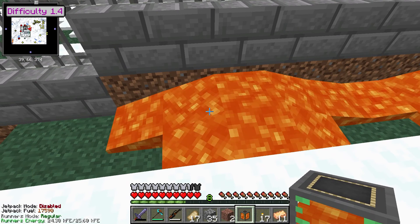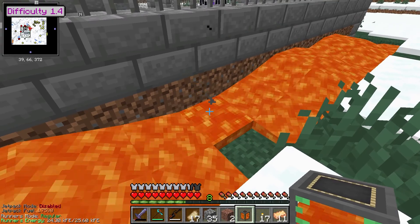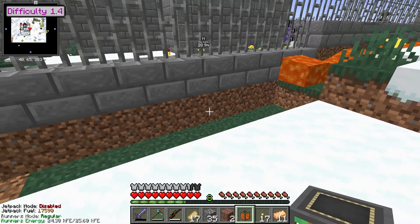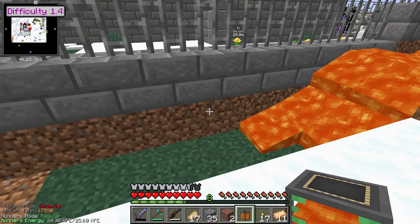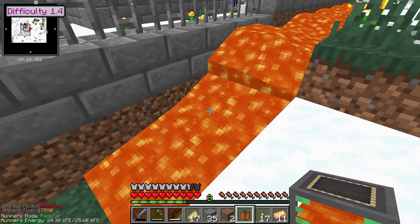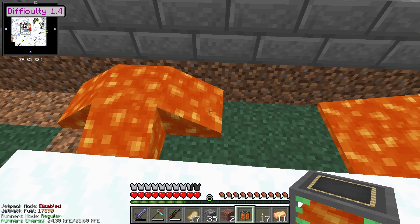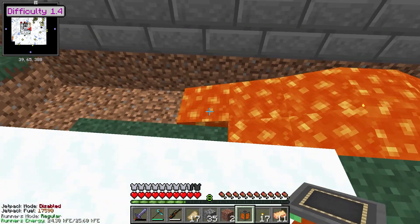How far does lava flow again? Well you better start getting an idea. Let me check - so that's like a source block technically, so it's one, two, three. So it flows three blocks. One, two, three - check. Yeah, three blocks.